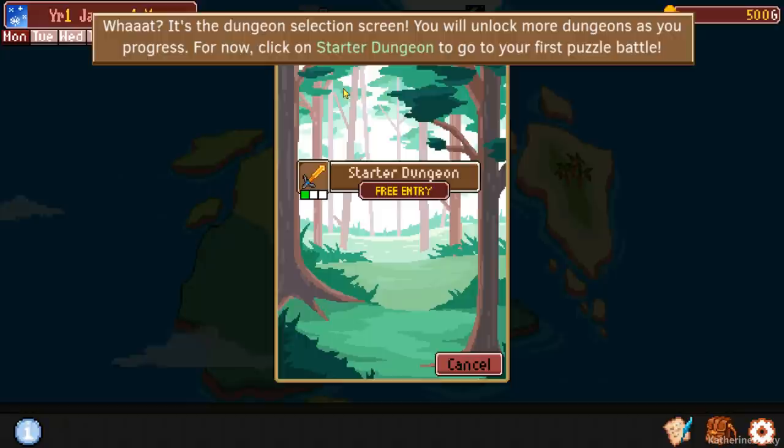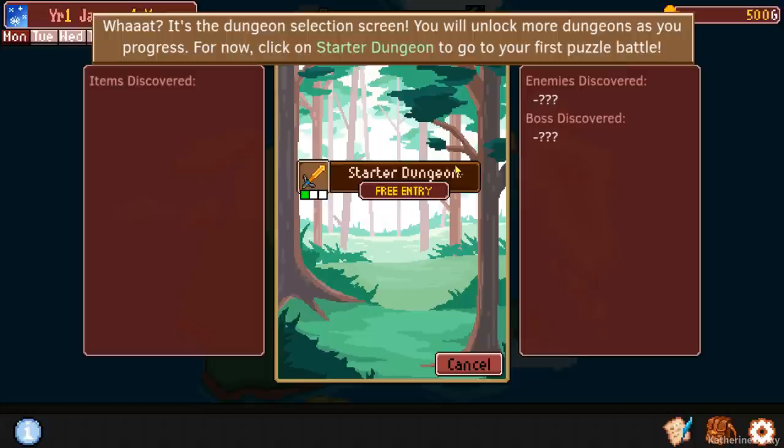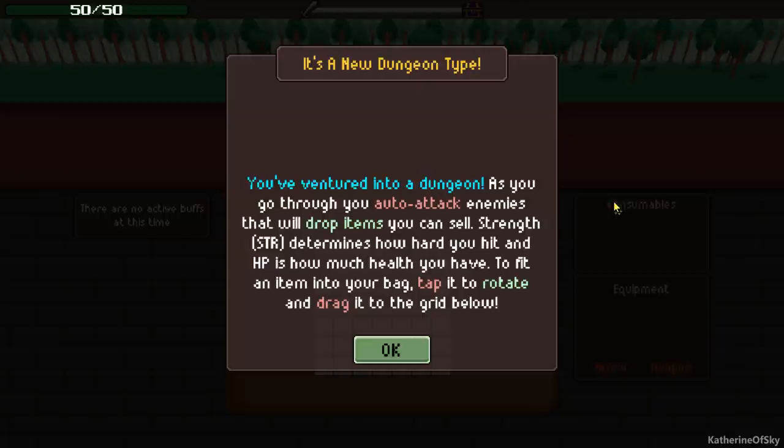Click on where the arrow is pointing to enter the forest area. It's the dungeon selection screen. You will unlock more dungeons as you progress. Click on the starter dungeon to go to your first puzzle battle. The thing about these dungeons is that you don't actually fight anything yourself — it's more of a puzzle game, kind of like Tetris-y. That becomes important later as you get different bonuses in the bags you carry stuff home with.